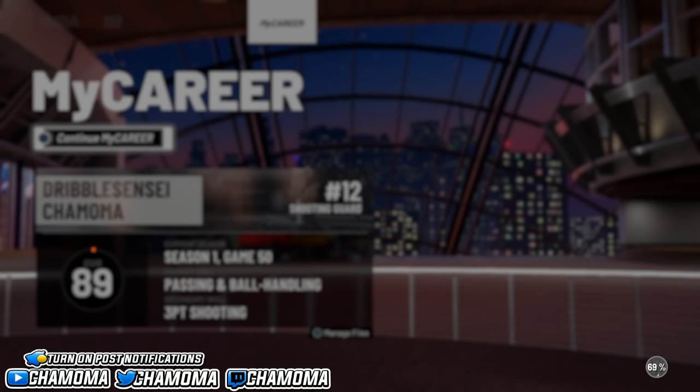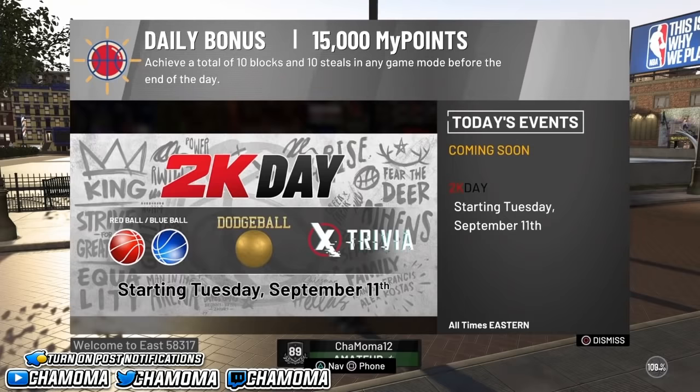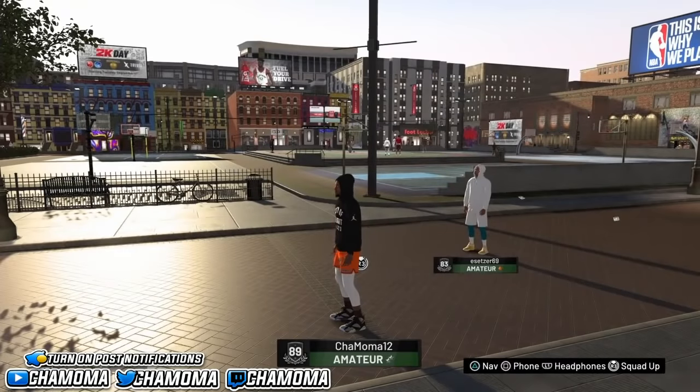I'd recommend making the same build and picking the same team to keep it easier. If you don't have VC, this is the best way to get it right now. If you really go crazy and do this for three to four hours, you could maybe get 500K — enough to fully max out your MyPlayer if you didn't get the $100 copy. Spam this now because 2K might patch it tomorrow or in a couple days.